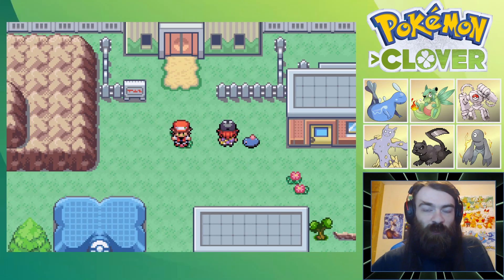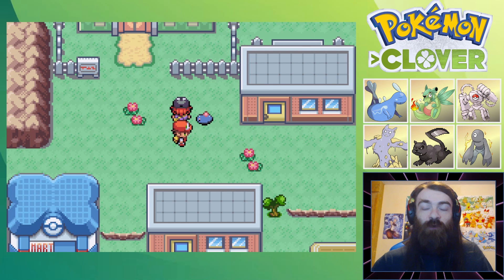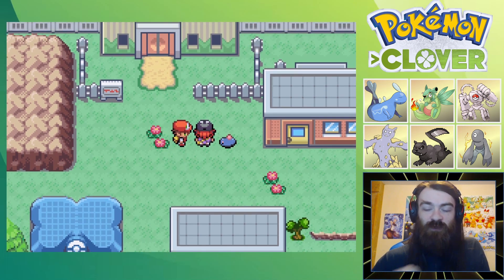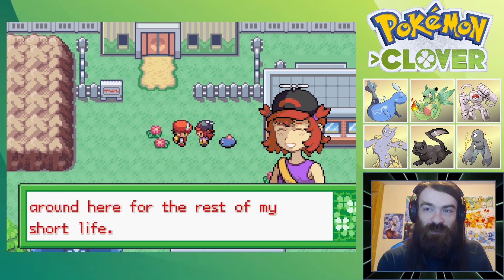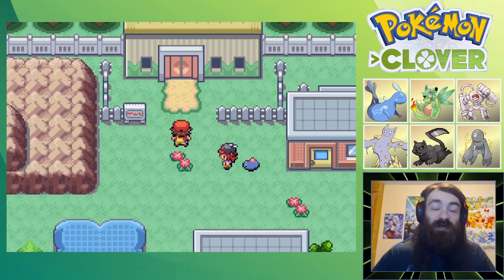Hello and welcome back to our Pokemon Clover playthrough. Last episode we went ahead and made our way through the Esfores Gym, had ourselves a battle against good old Kanye, and we also battled Kexandra, who is still going to be sticking around here for the rest of her short life. She is not moving anymore, which is slightly concerning, but today we're going into the Safari Zone.